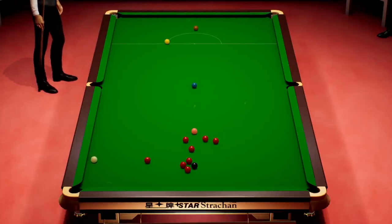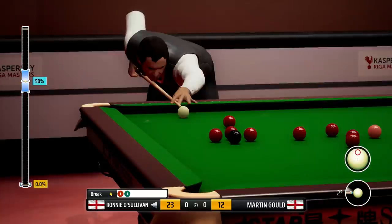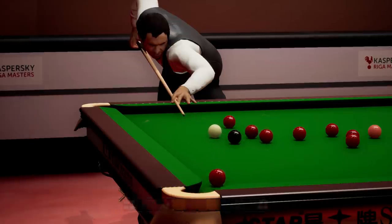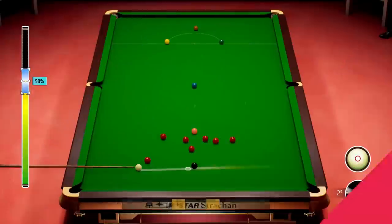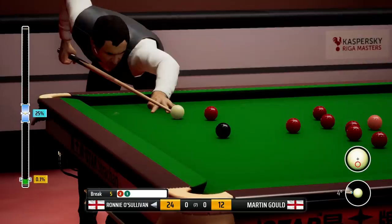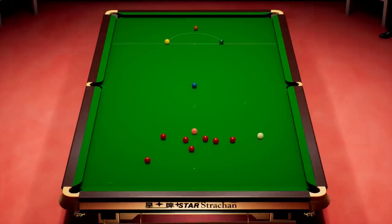And if that red below the black goes, then this could be a good chance, because we can disturb the two reds near it. Can we get to enough of it? Just about. This has worked out beautifully — and there you go, we disturbed those two reds, they're now in pottable positions. Back into the corner pocket. Maybe stun up — one of those reds, although we haven't cued it perfectly.